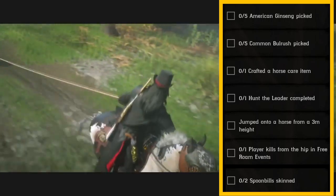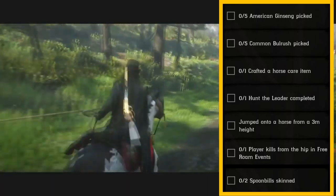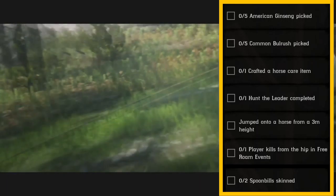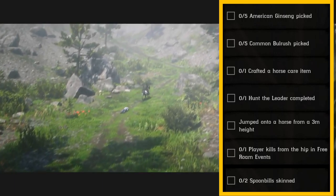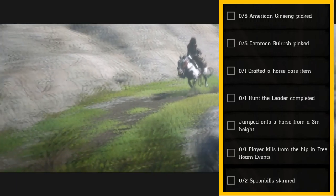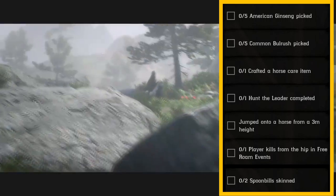Then we got jump onto a horse from a three meter height. I like to do that from windmills or like one story houses. Barns too, it works. And then we got one player kill from the hip in free roam events. And you got finally two spoonbills skin.